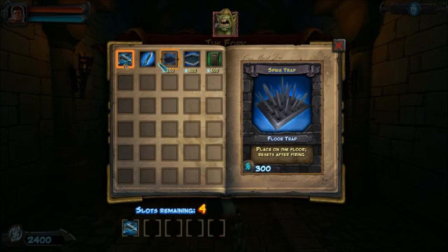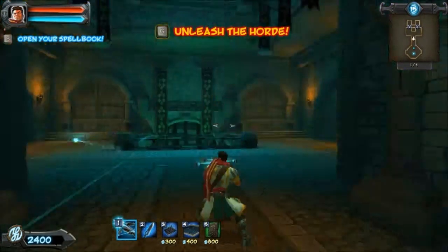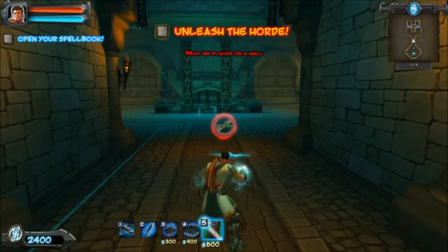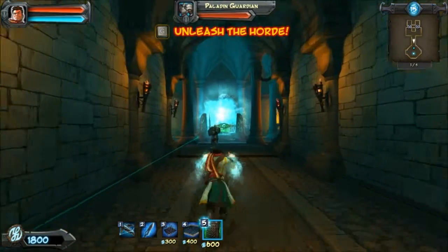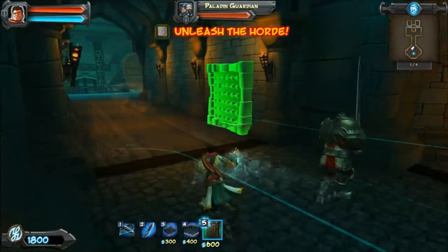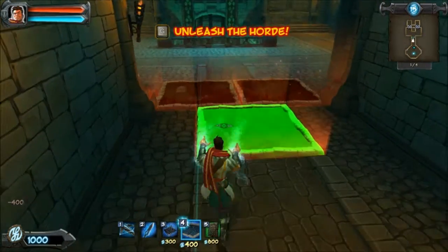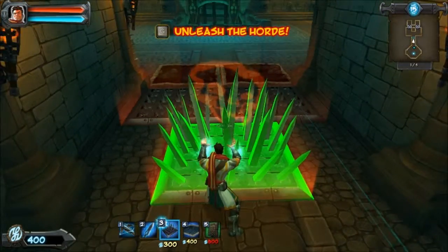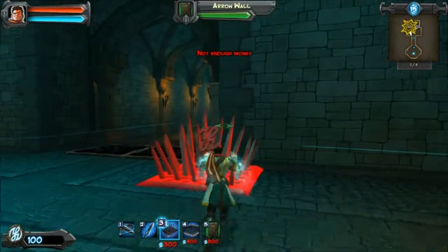Open the spell book, put everything in. Two doors now. So I really wanna try out this Arrow Wall, so let's put one of these down. What is that thing? A Paladin Guardian — sure, okay, that's pretty cool. And I'll put down some Slow Traps in here, put down some Spiky Traps. I'm gonna guess it comes out of this side first. Alright, let's do this.